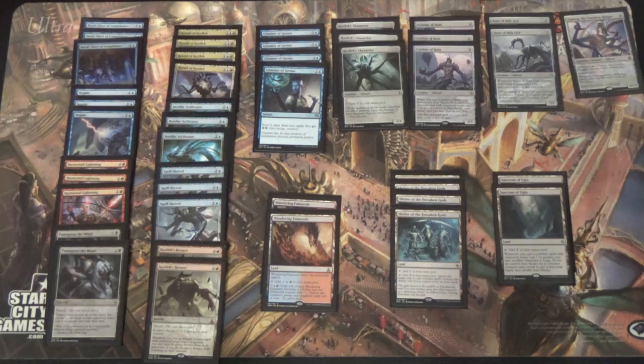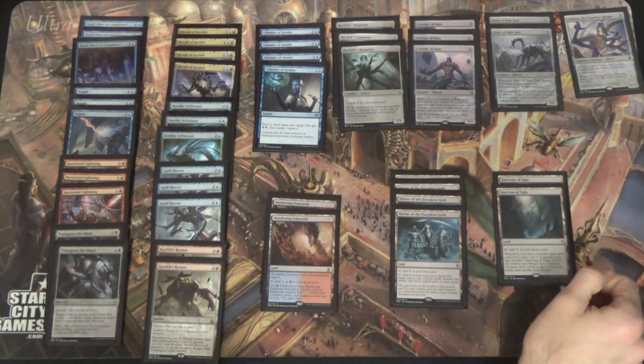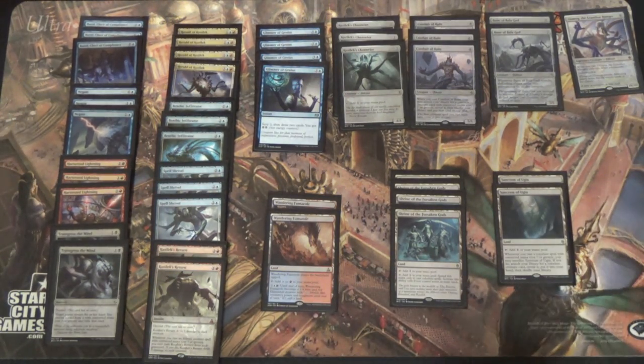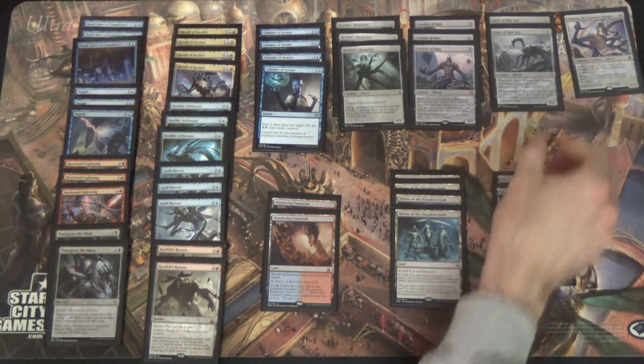It starts casting very large Eldrazi for very small amounts of mana. There's your one-of Ulamog, and we only need one with the Sanctums of Ugin and the Conduit as well. Here's our replacement for Annihilator in Standard — Bane of Balagate.